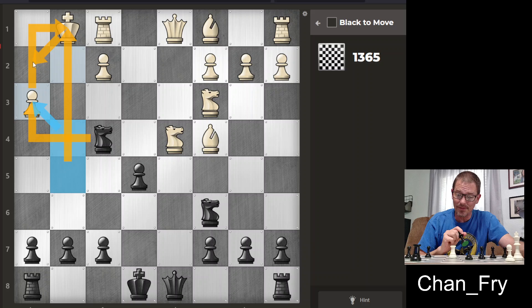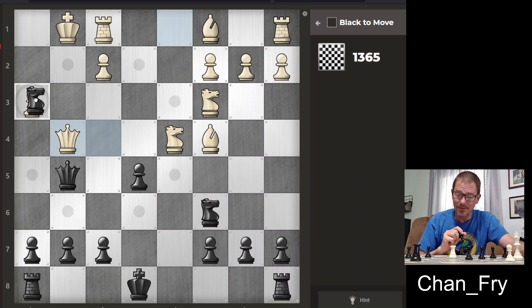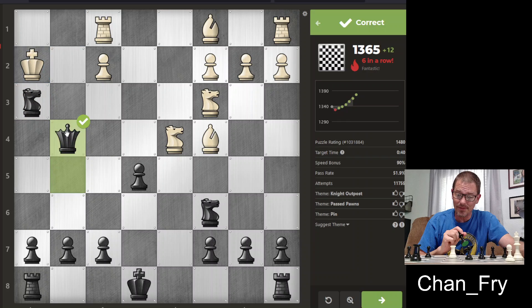They would have to move out of check, and then I would take the queen for free. I'm going to risk it. Then this check — or wait, what about that one? No, because then that moves their bishop back to guard, so it's got to be this one. And then I get the queen.